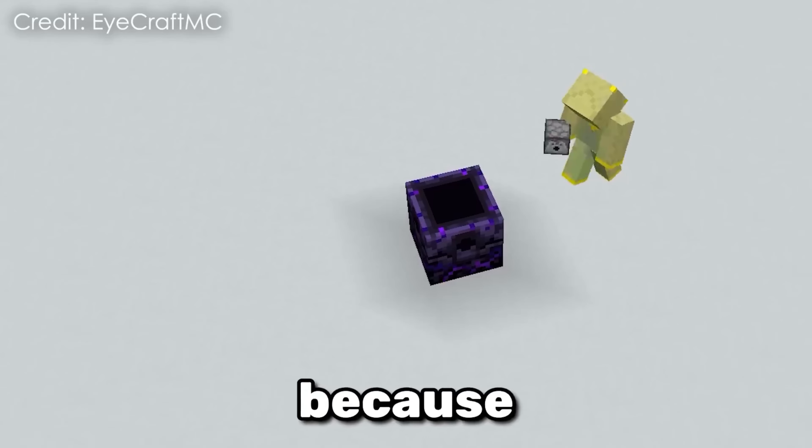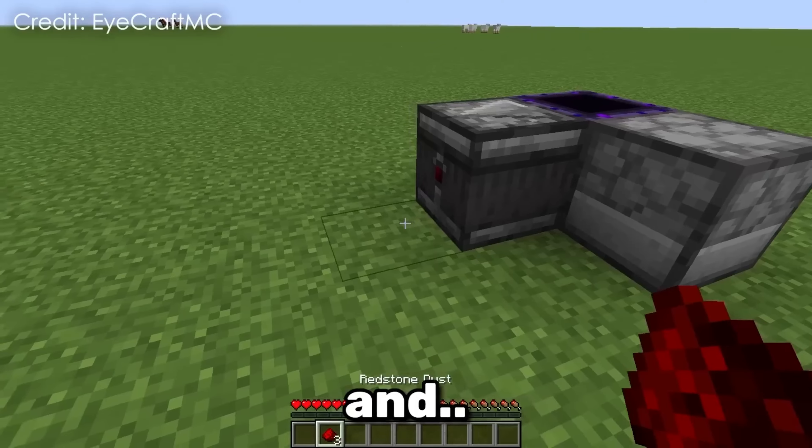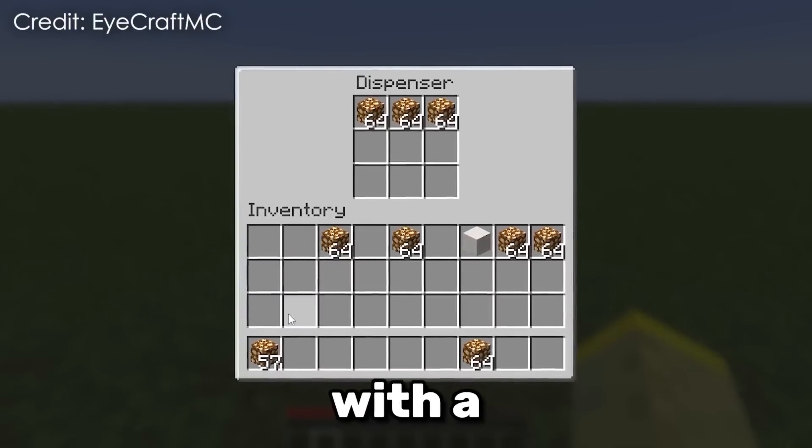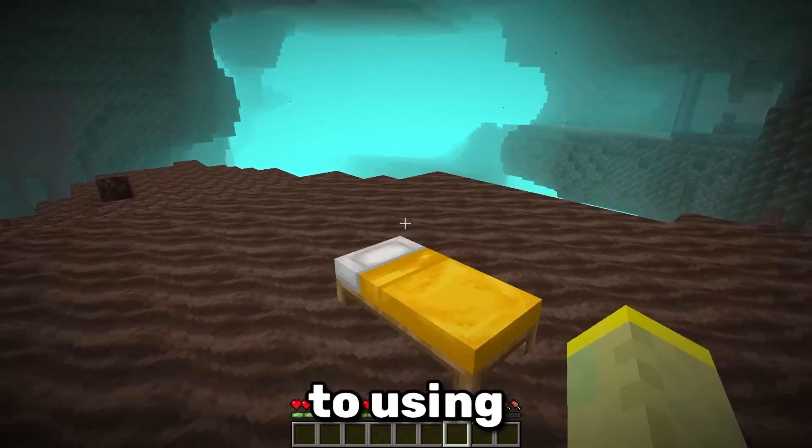Did you know there is a way to make an infinite respawn anchor? If you have a base in the Nether then listen up, because you have to build this thing. All it takes is an observer, a dispenser and some redstone. Fill the dispenser with a bunch of glowstone and you're done.